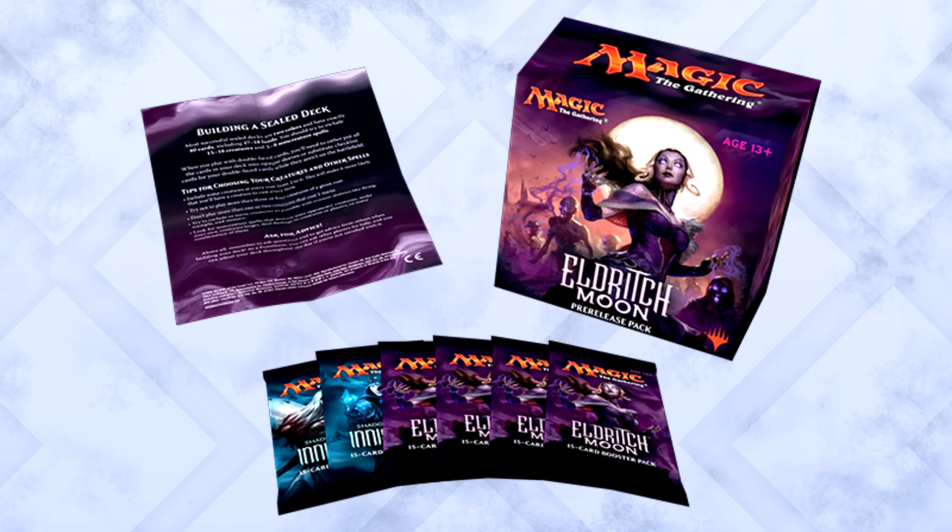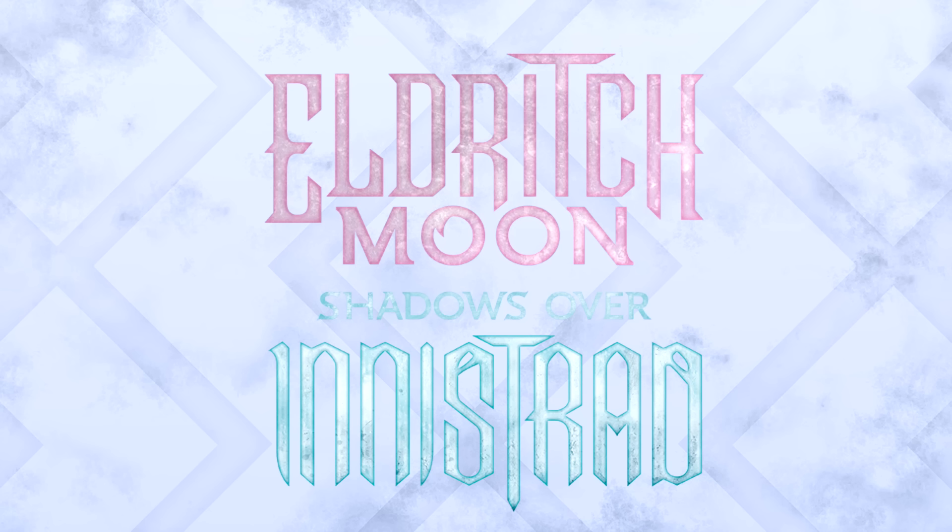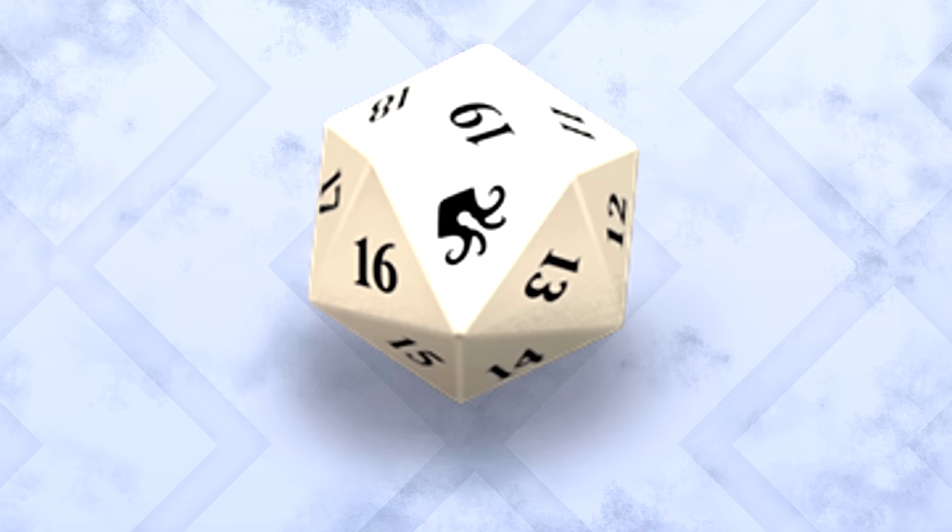This is what you get. A cool little deck box holds everything. There's a neat little rule sheet to help you build your deck along with six packs. You'll receive four packs of Eldritch Moon and two packs of Shadows Over Innistrad. The reason it's not all Eldritch Moon is because it's a small set — it's meant to support Shadows Over Innistrad. The idea is to combine the two sets to take advantage of both. You'll also receive a cool 20-sided die with the Eldritch Moon set symbol on it, and a double-sided foil zombie token. These are awesome and will be sought after — don't just give yours away. They'll have decent trade value.